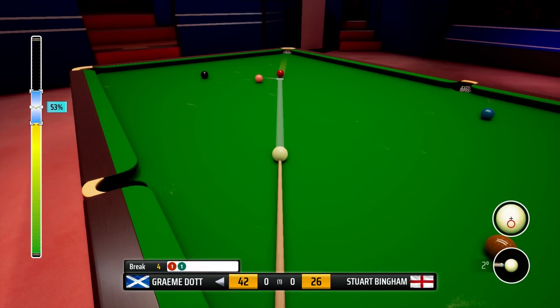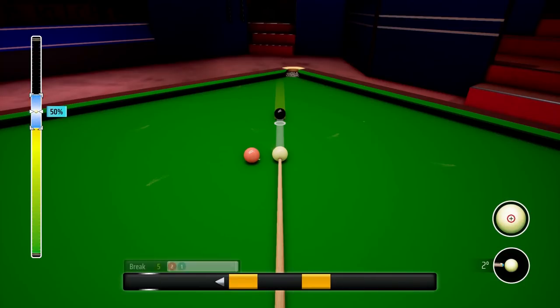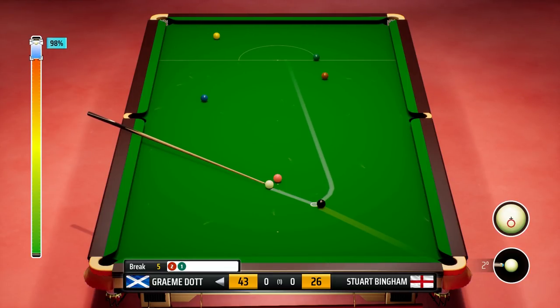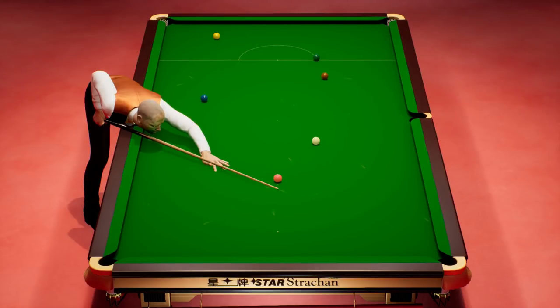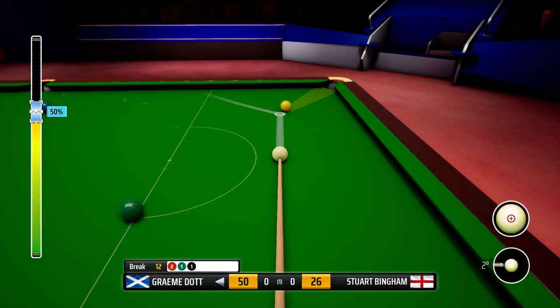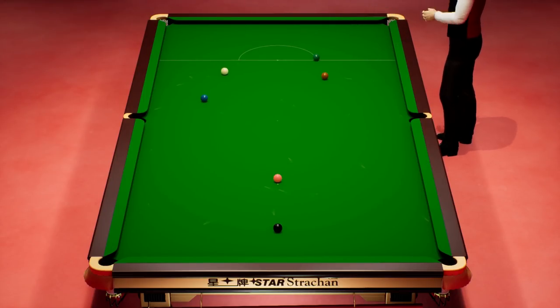The frame's there for the taking now. He's aiming for the left corner here — that's an excellent pot. Oh, wonderful shot. Five. Chance now — plenty of power. Played that nicely — look at that, perfectly on the yellow. That is what we are talking about, beautiful shot there. Just a little bit of left-hand side just to help it along — just the yellow ball required. No problem there, and there we go. Past the point of no return in this match.